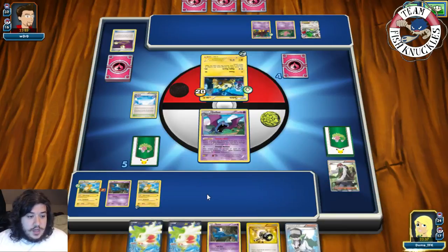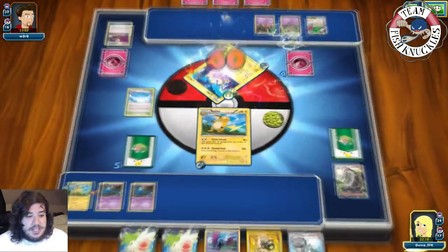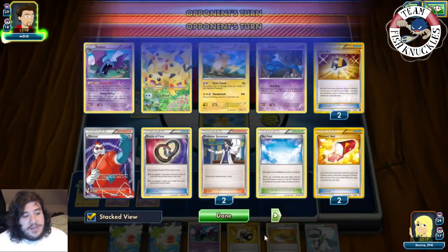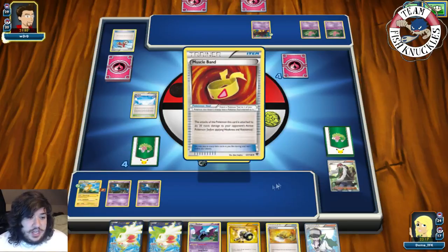We take the knockout on Joltik, go down to four prize cards, and get Sacred Ash - we can shuffle in some Zubats. That was a silly mistake. Mew hits the field. We see a Sky Return. With 20-40-60 times two that's 120 damage - could be a big mistake by my opponent. There's an Acrobike going to the top of their deck, discarding a Bicycle. Muscle Band goes to Mew, DCE to the Active, Sky Return for 30.